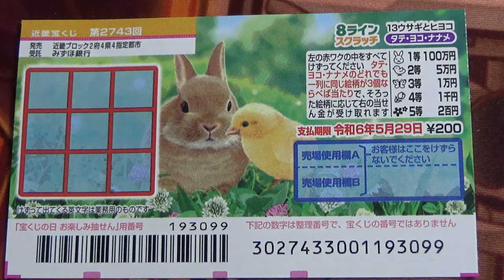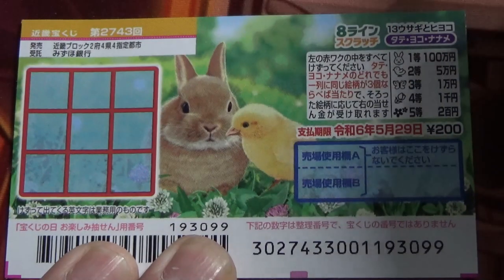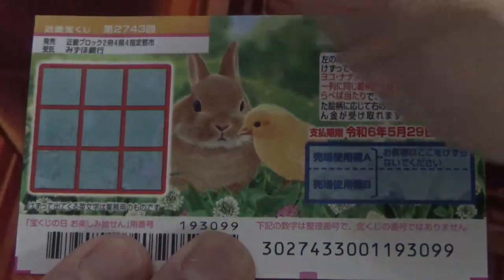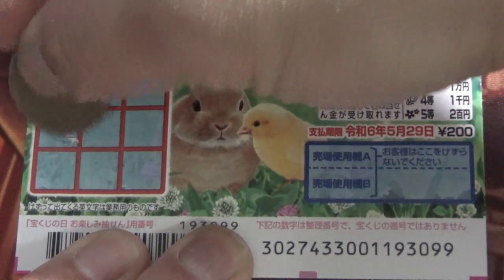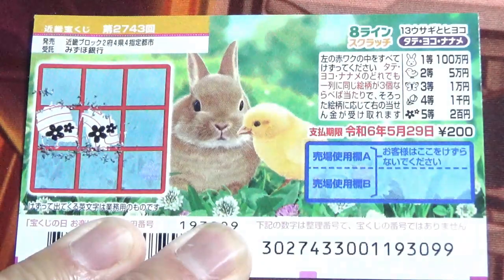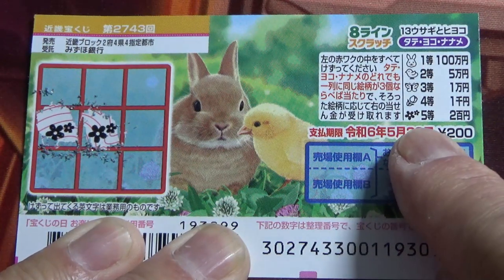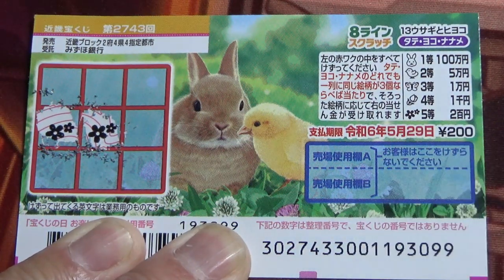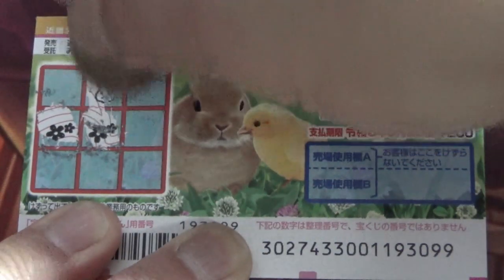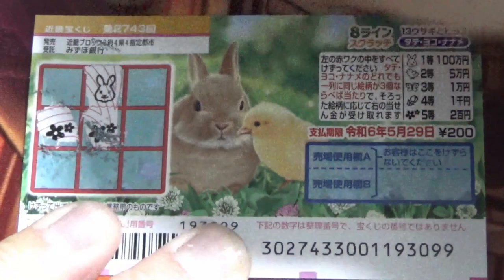I've got one ticket, so wish me luck — good luck James! It doesn't matter where you scratch, but you want three of a kind: Tate, Yoko, or Naname. I'll start in the center this time. Center left — flower. Going across — flower! That corresponds to the fifth prize if I get three, so I'm not going to scratch this yet — that'll spoil the fun. Going Tate — rabbit!